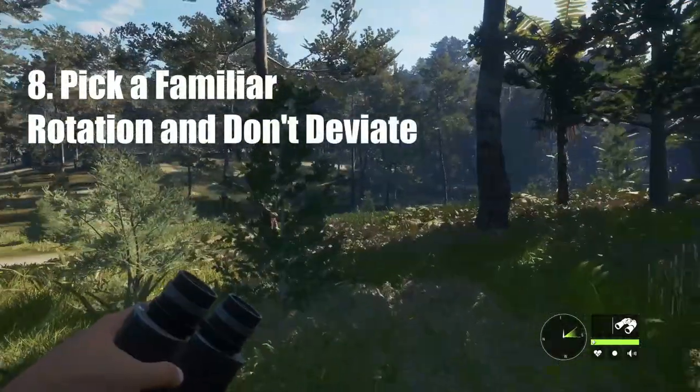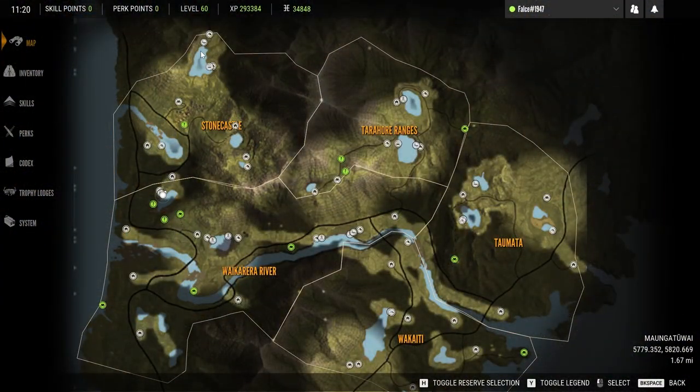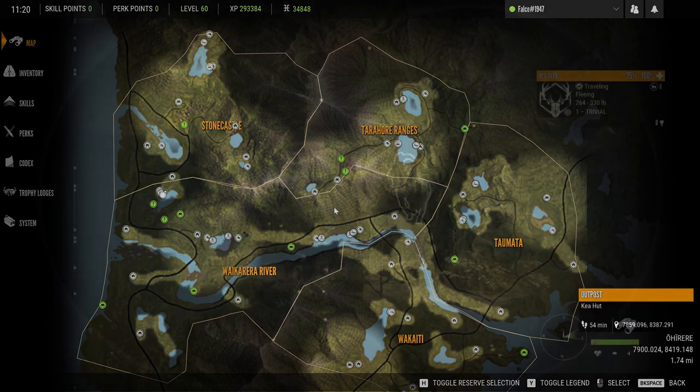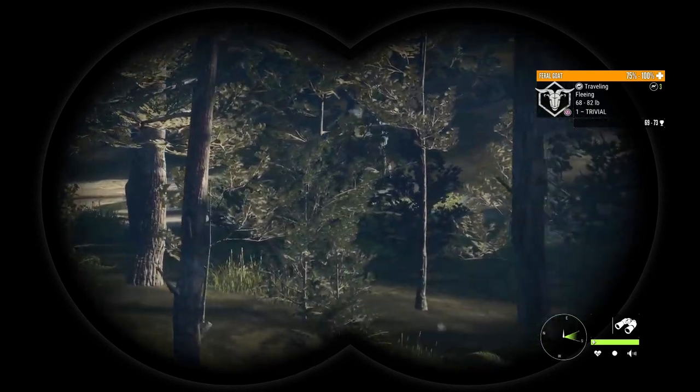Number eight: pick a familiar rotation and try not to deviate too much from it. Mine was a spiral starting from the northwesternmost lake, rounding around to the right until I reached my purge zone — as shown on the screen. I'll explain what a purge zone is in a moment, but first I need to explain three other theories I've had about need zones.